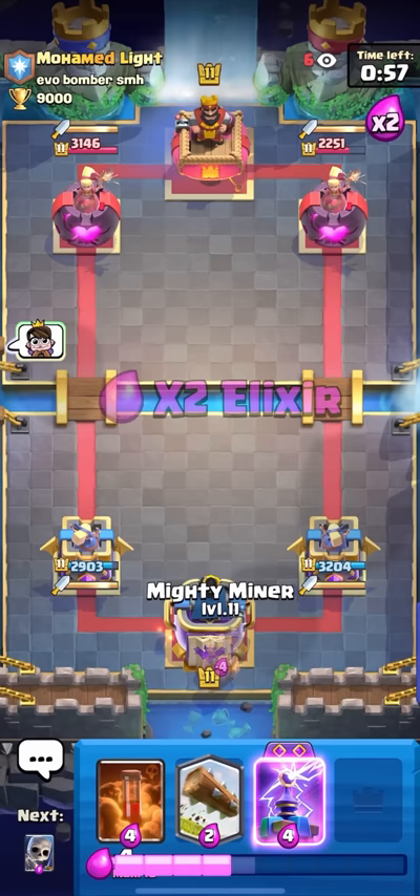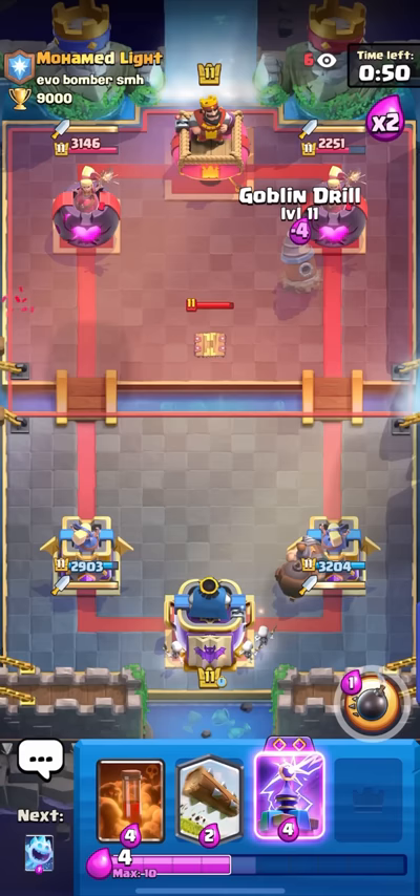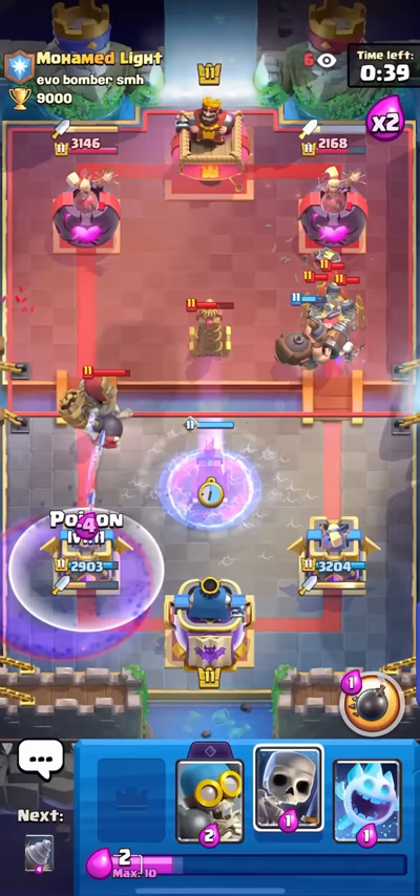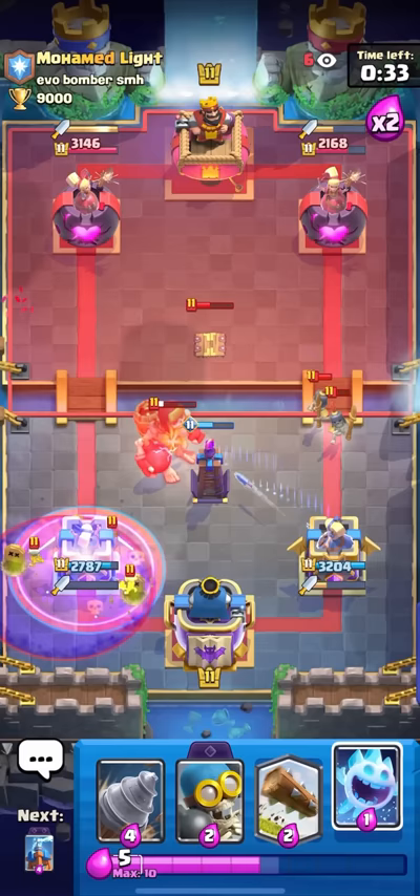I'll get the mighty miner down in the back for the three-card cycle. I'll goblin drill too — I want to put it here because it's kind of unpredictable going into the tesla. He just guards behind it immediately to get the full surround. Evo tesla, then poison, and also skellies. I like the skellies right here because whenever graveyard gets hits through a poison it's only on those little inside tiles, so if you block them you'll usually take no damage.